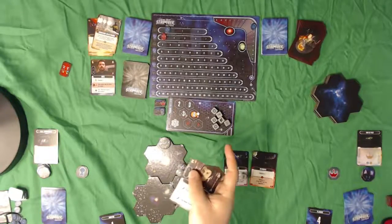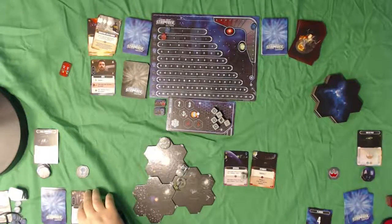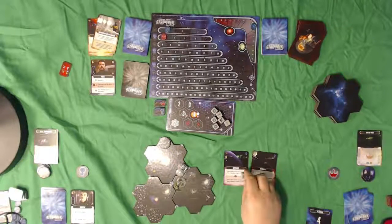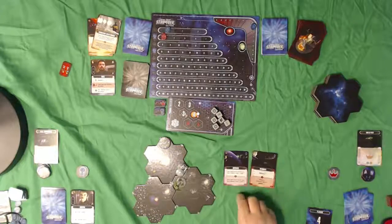She costs six to recruit. She has an outpost symbol and is now a member of the Enterprise's crew. In future turns, we'll be able to play her for Attacker Shields 3 or Long Range Attack 2 - she is apparently our Tactical Officer. And that is going to end the Federation's turn.